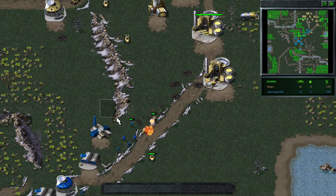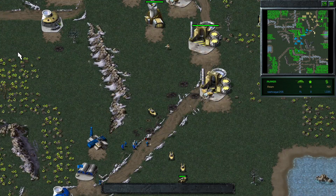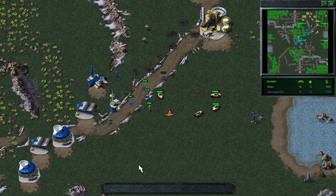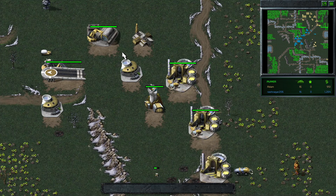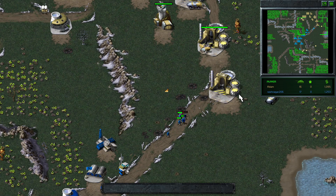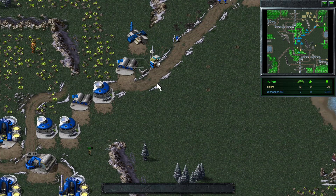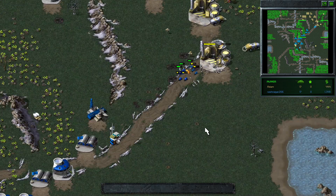Even if Rash gets an AGT here, the only thing he's really blocking access to is his tib. Adam will be free to go all the way around to the side if he needs to. So there's the AGT. We see a comm center for Adam and a flame tank. Adam's banking heavily on the fact that he's going to be able to use flame tanks here — super useful against mass infantry. And if you can get it right underneath the AGT, it's not going to do any damage to it. So this is a nice response from Adam.